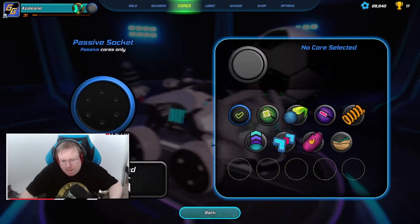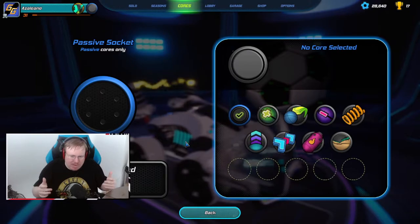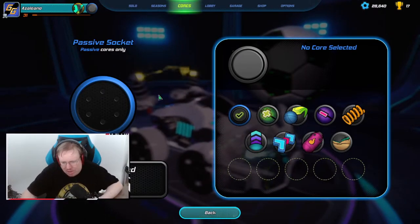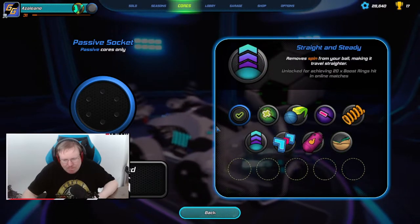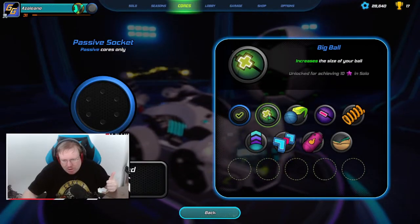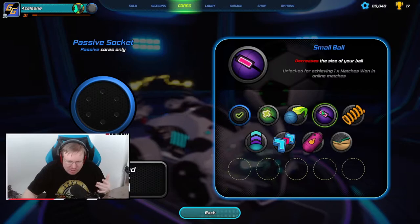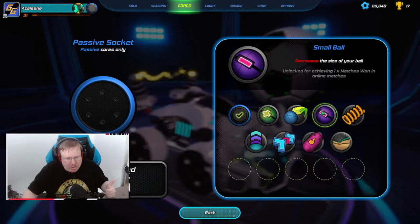Now let's talk passive power cores. Passive power cores are ones you do not manually activate - they are active all the time while you're playing. You have eight passive power cores right now. Big Ball increases the size of your ball, you get it by unlocking 10 stars in solos. Small Ball does the exact opposite - it decreases the size of your ball. You get this by winning just one match.